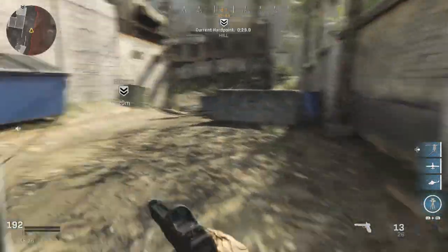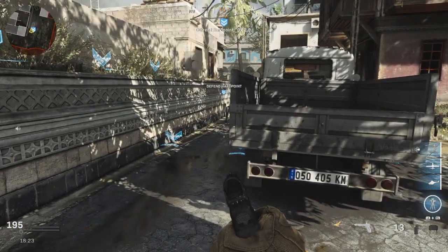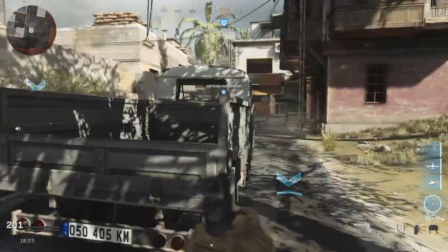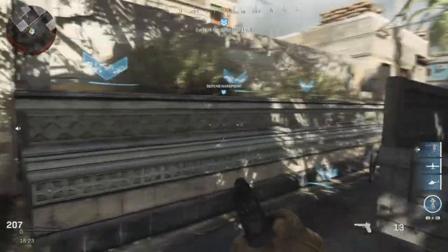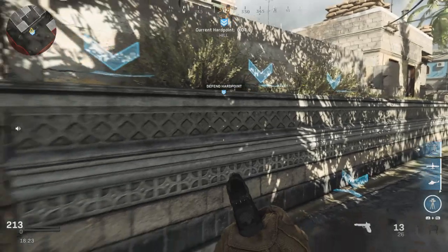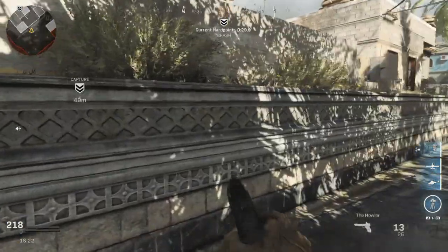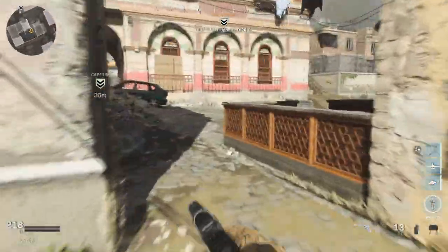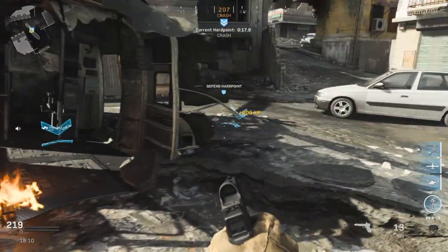An interesting perk setup for hardpoint: you could look at EOD for explosives resistance, then go with Restock and Shrapnel so that your claymores and smokes keep getting recharged every 30 seconds or so. That can be very useful, especially if you can avoid bumping into enemy players as you're moving between hardpoints. With this shield setup you haven't got much firepower, so if you can loop around and flank — don't take the direct route every time — it can be very effective.